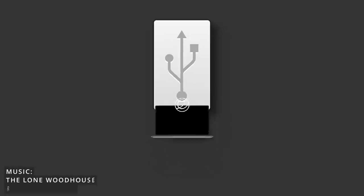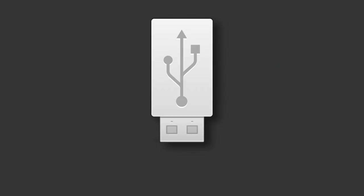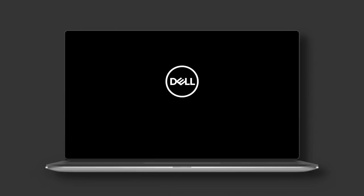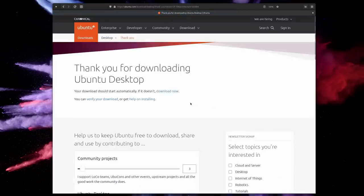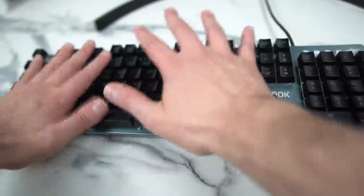So is Linux hard to install? There are two ways I can answer this. The first is taking Linux and Windows on equal footing — as if someone wanted to install an OS onto a blank computer. In that case, Linux isn't hard to install at all; it's easier than Windows. In both cases you have to download an ISO file, create a bootable disk, manage to boot from it, and install, and the Linux install process is much much easier once you've done those first steps.